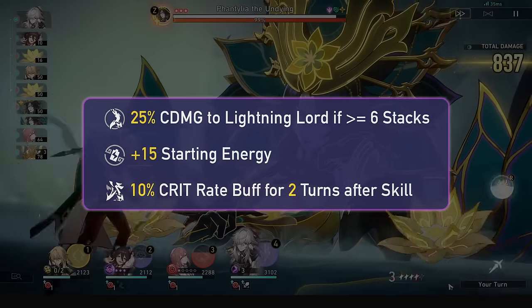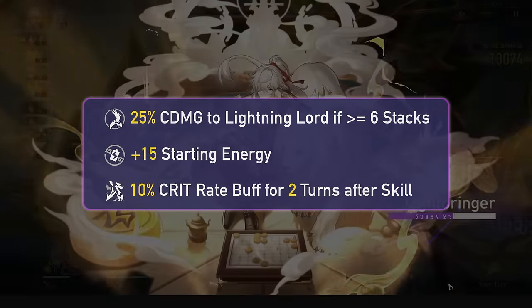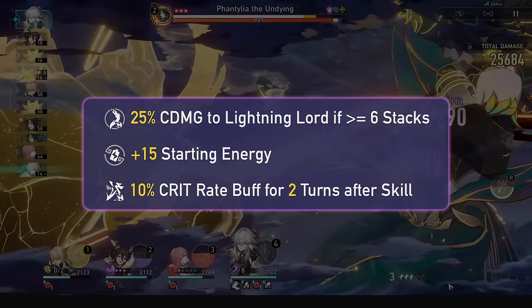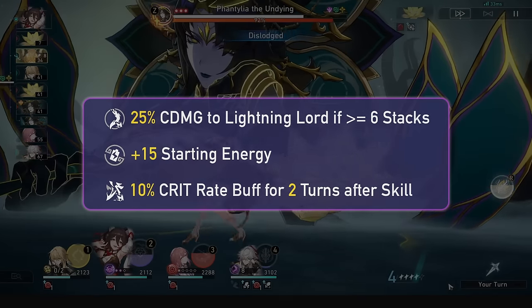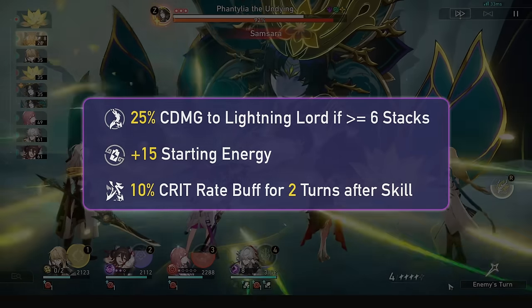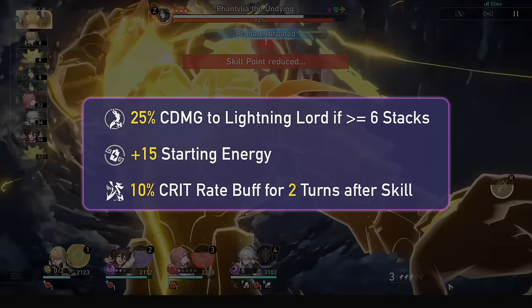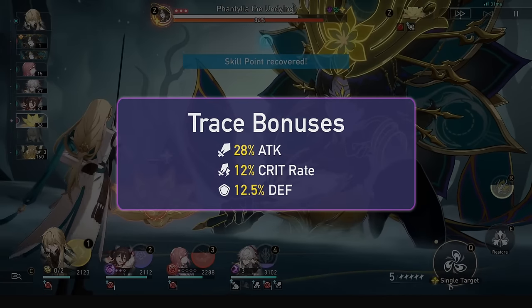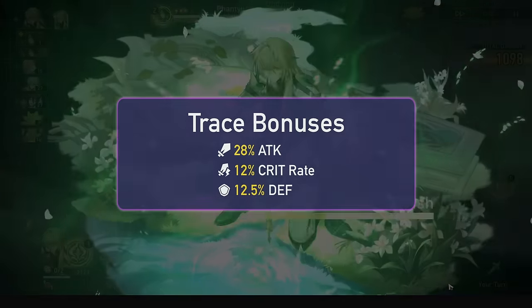His tracers give his Lightning Lord's next attack 25% crit damage if he has 6 stacks or higher, 15 energy when entering battle, and a 10% crit rate increase for 2 turns upon using his skill — basically a permanent 10% crit rate buff. These tracers are pretty crazy crit boosts, and he even has crit in his traces too, alongside some attack percent and defense percent.